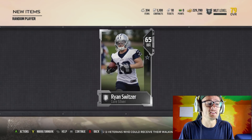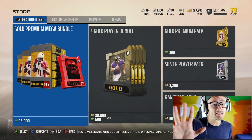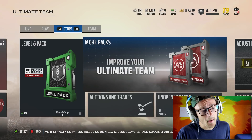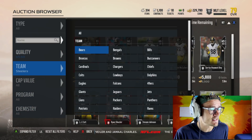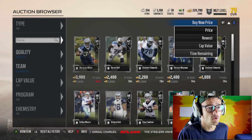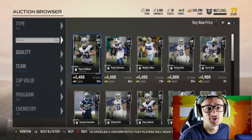We have a silver wide receiver for the Cowboys that is 65 overall. Now in these exchange sets you have to get five of the 65-plus and then five of the 60 to 64. So no matter the overall, these players are still going to be worth a pretty decent amount no matter who you get. We filter by 65 to 69, go down to the Cowboys, filter by buy it now price — bang, 1500 coins. We just made a thousand coins just like that.